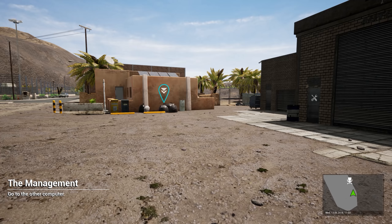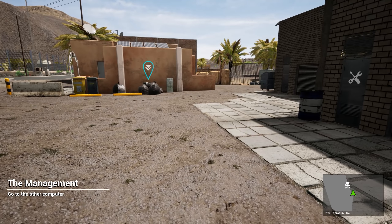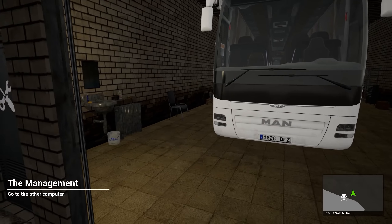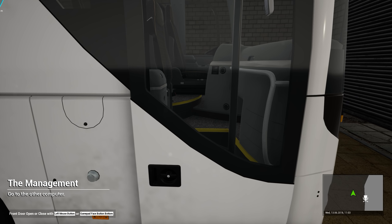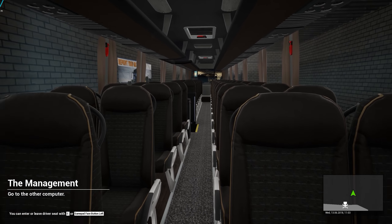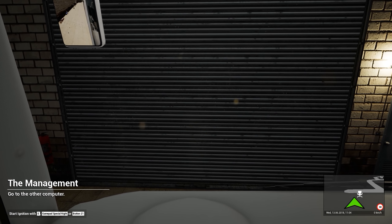Hello everybody, welcome back to Tourist Bus Simulator. We are in Fuerteventura and we are going to go paint the bus before we go into the other computer, because I found out how you do that. We have to go to Rosario down the road. So let's make sure that we're good to go. There's a little bit of surprise when we get there — you probably already saw it in the thumbnail — somebody made a tourism paint job for my bus, and that is absolutely amazing. Big thanks to Knoller, he's the one who made it, and we're gonna go put it on our bus. So let's go ahead and get this thing fired up.